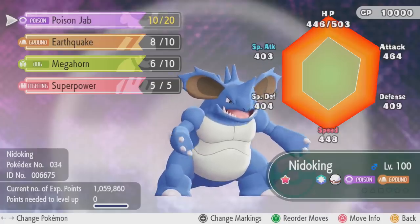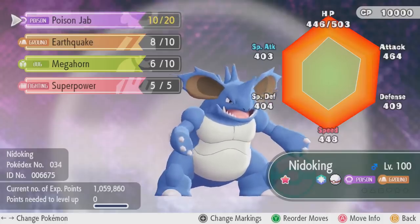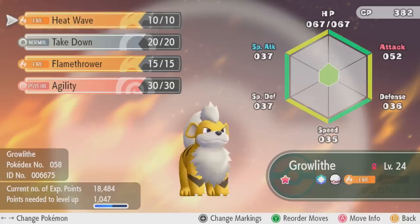Meaning 1200 Awakening Values can be applied to a single Pokémon. As an example, this Nidoking has 200 Awakening Values in each of its individual stats — 1200 AVs across all stats in total. Whereas this Growlithe has had absolutely zero Awakening Values given; it has not been fed any candy at all.